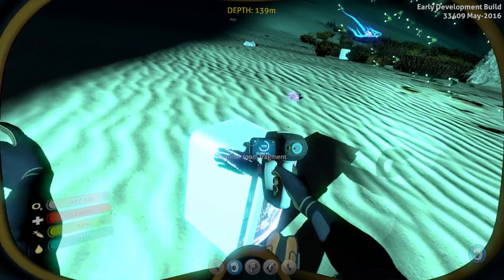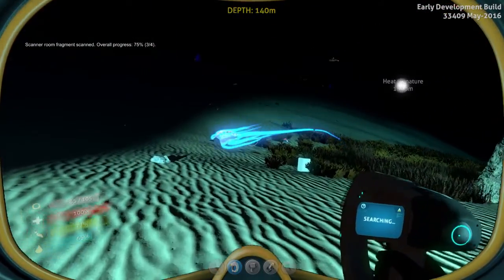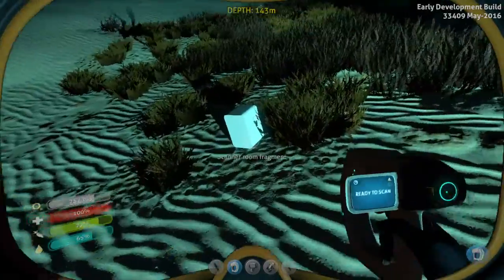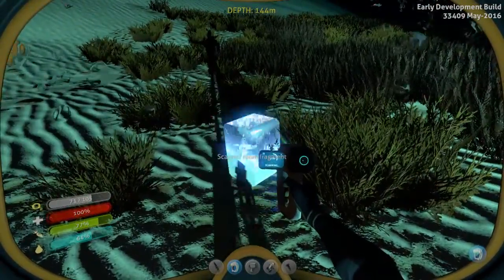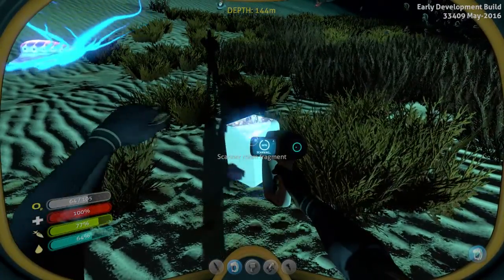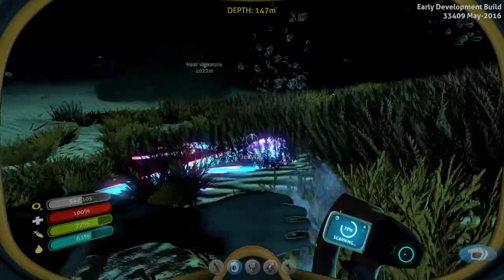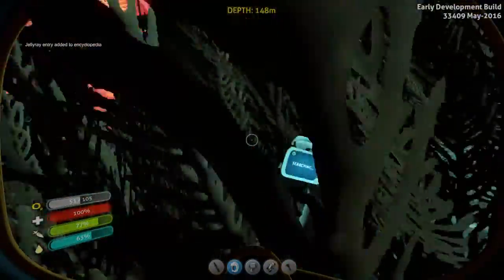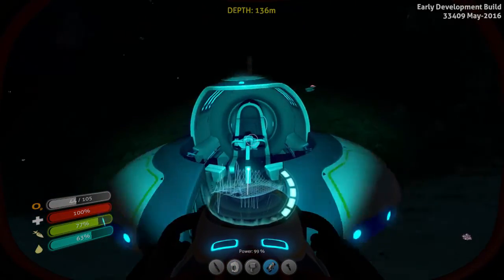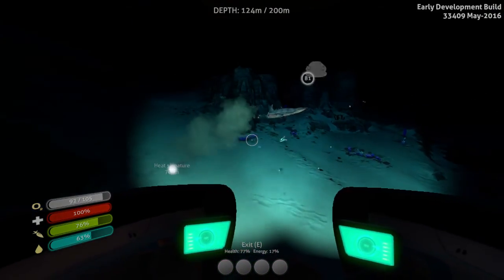Let's see what they are — scanner rooms. I'm into it. I wonder if these guys are jelly rays. More scanner room fragments — I think this will finish the scanner room. There's a sand shark. Oh nice, that gave me a blueprint! The power cell charger would be super good.